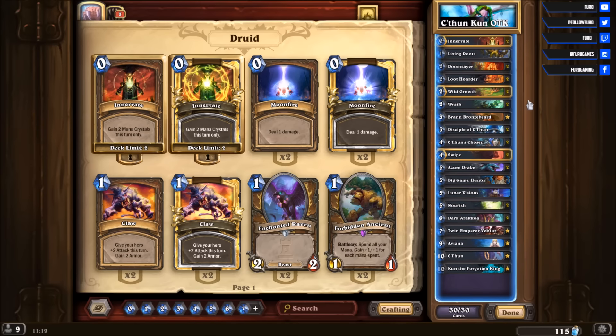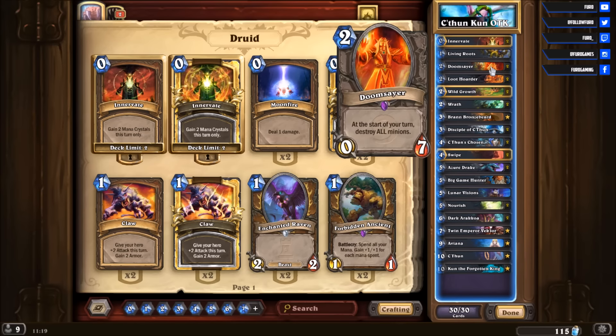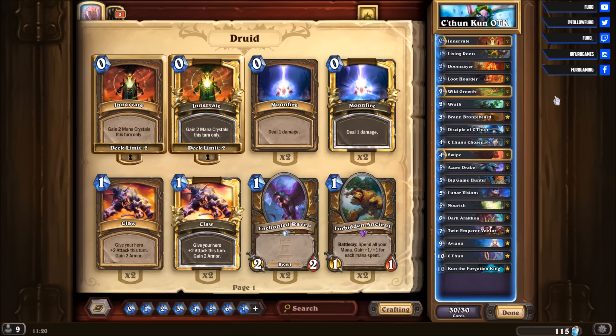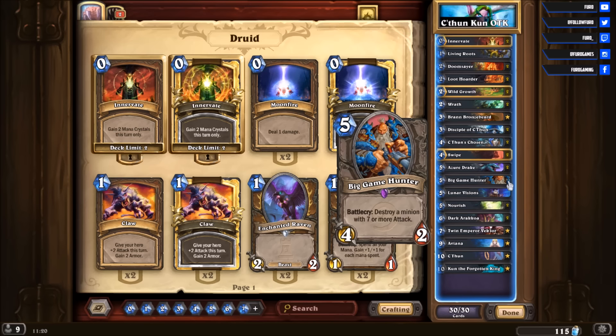There's also a bit of disruption with Doomsayers early on to prevent aggressive decks from developing a board — good against Pirate Warrior and stuff like that. Loot Hoarder is here to draw more cards so you can get to your late game cards earlier. We're also running a Big Game Hunter, which will destroy a minion with 7 or more attack — mostly against Warlock, so you can kill Mountain Giants easier.